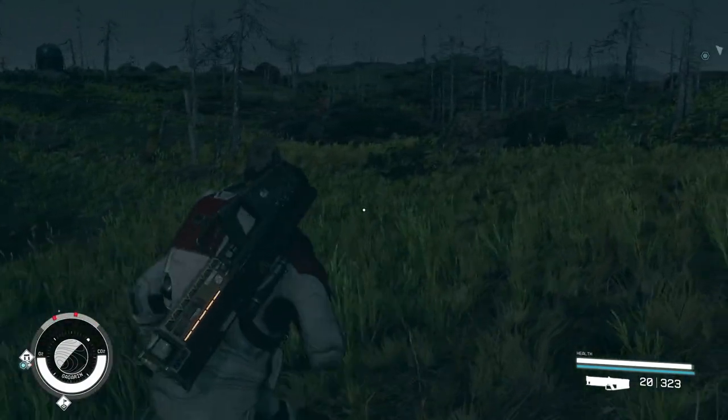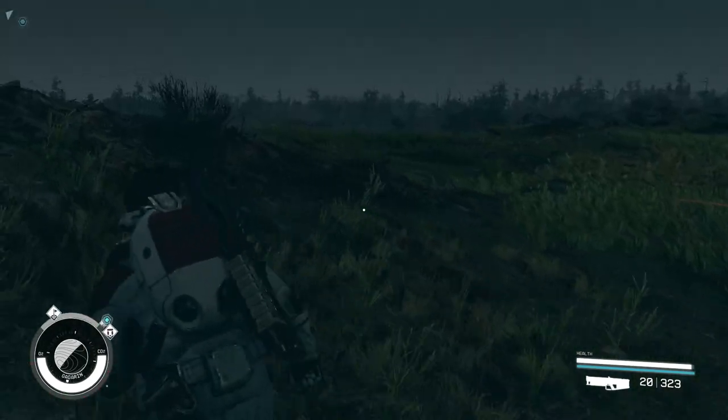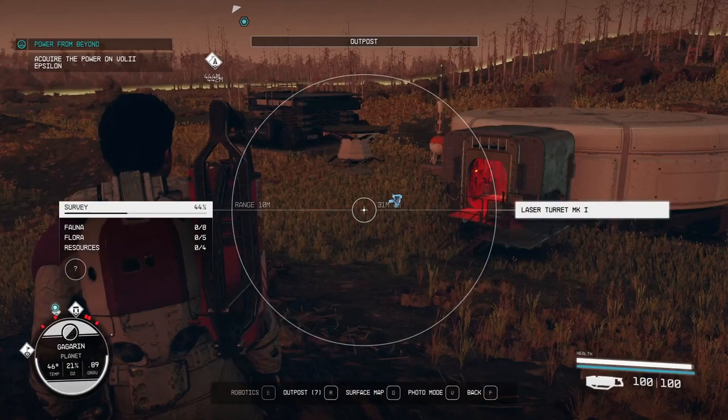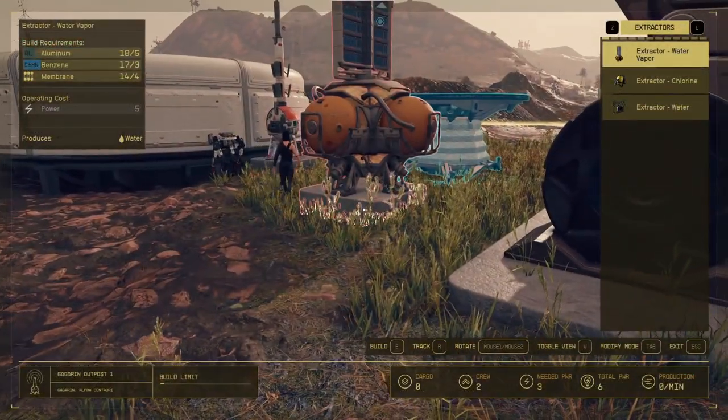When I step outside, my ship is nowhere nearby. I just picked land at the outpost, but the ship is pretty far away actually — more than 400 meters — and that's a bit of an issue. I'll try to solve it various ways, I'll show you in a sec.